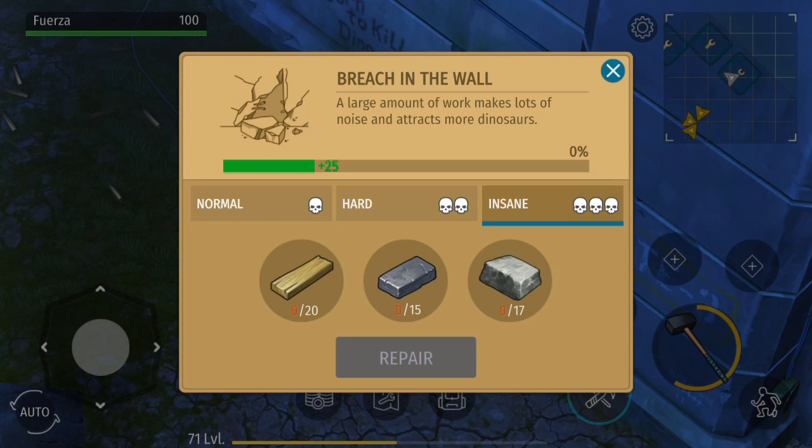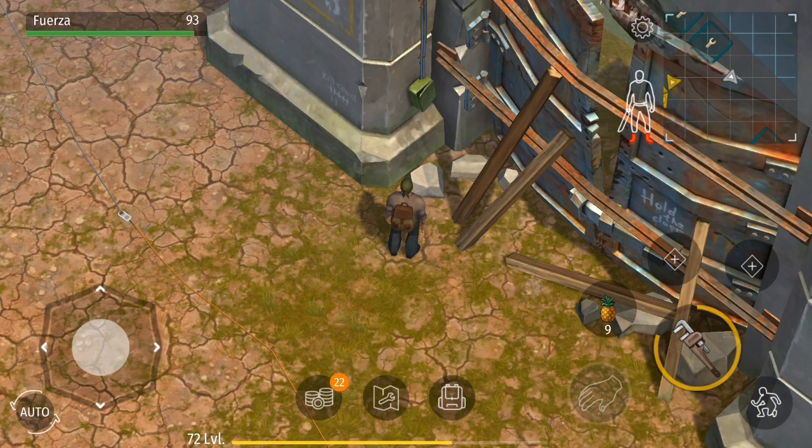The third main component is to fix the breach in the wall — which doesn't make that much sense to me because we are trying to get through the wall, but oh well. The fastest and cheapest way to do this is to select insane four times, adding four more days. This will cost a total of 80 planks, 60 iron, and 68 stone bricks.